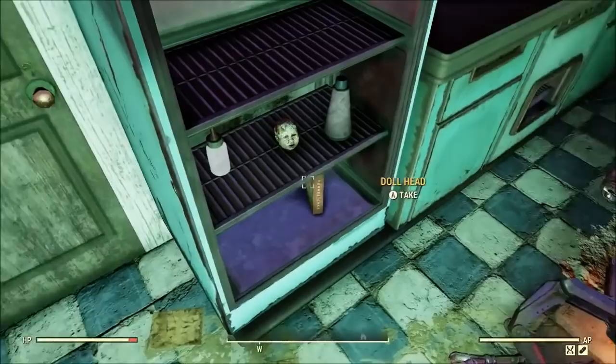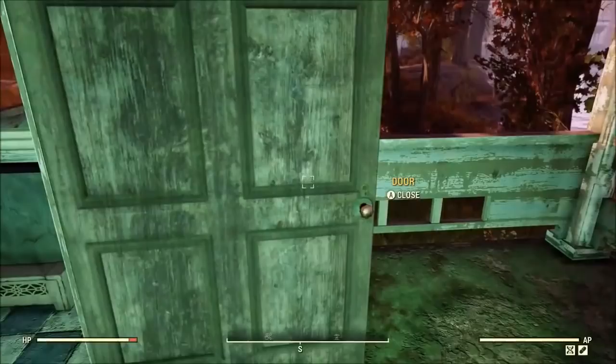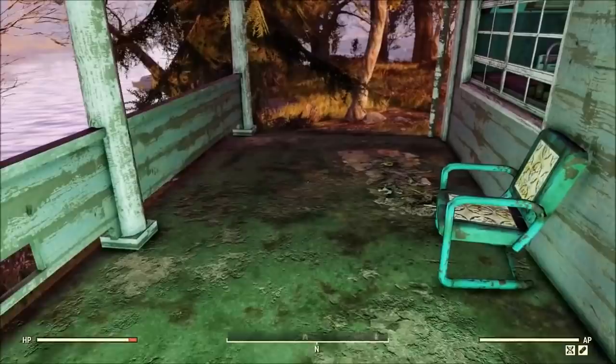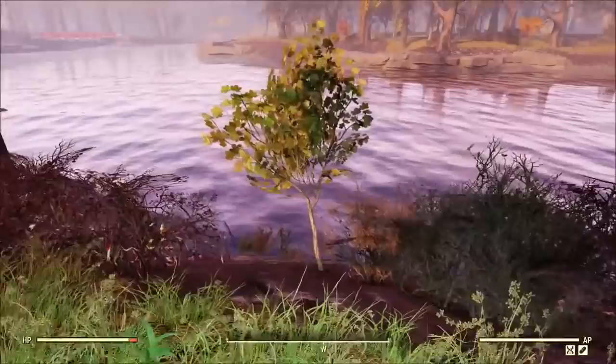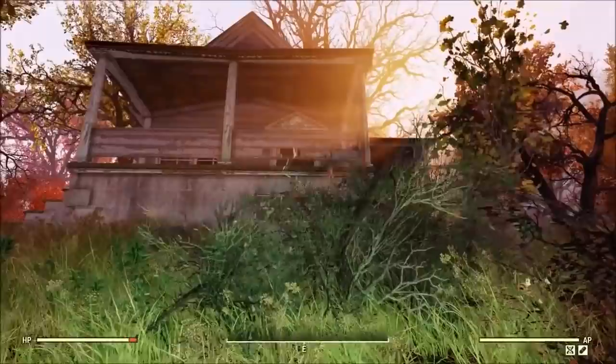Someday maybe we'll get friendly robots that we can legitimately have at any camp. Both porches feature a decent amount of flat space where you could place workbenches or whatever you may want. This location is awesome for the fact that you get the entire house, and it also has nearby water, so if you set your camp up just right you can take advantage of the water and a decent portion of the house.